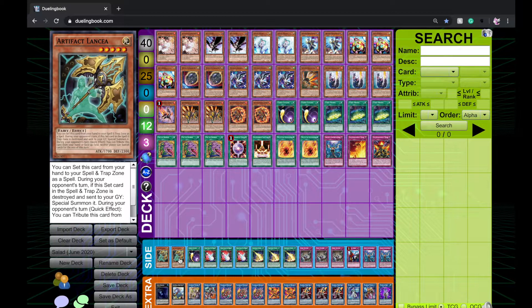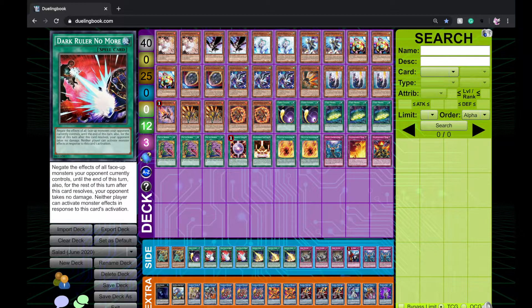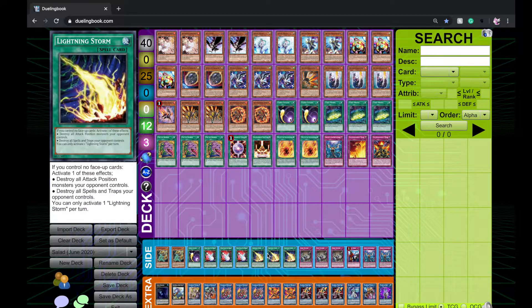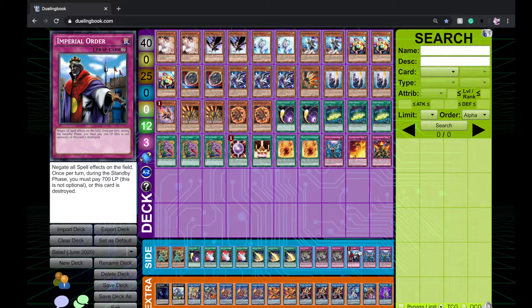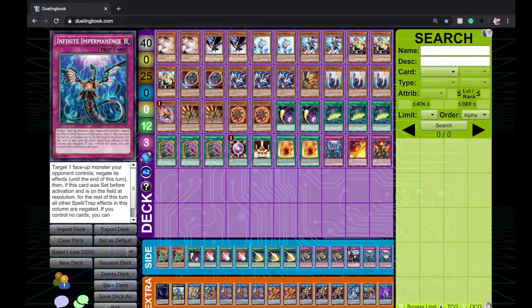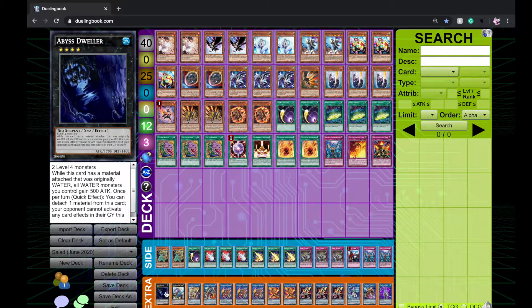For the side deck: two Lancea for Eldlich, Thunder Dragon, Dinosaur, and Orcus. A third Cyclone for Eldlich and Sky Striker. Dark Ruler No More for Adamancipator and other combo decks. Storm for backrow decks. Evenly Matched for Eldlich and other backrow decks. One other card mainly for Sky Striker but usable against anything. Two more Imperm — siding in the extra two when going up against combo or going first, replacing some hand traps since Imperm is just better in those spots.